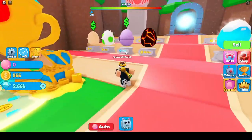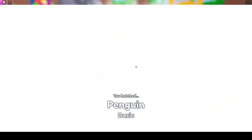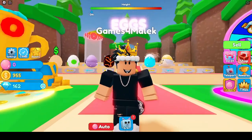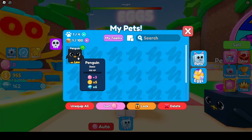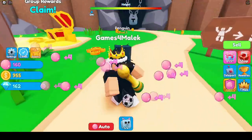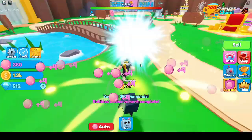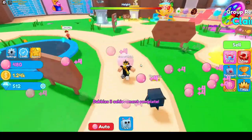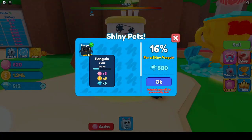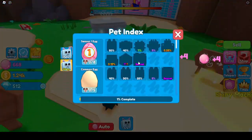Let's go ahead and sell our bubbles. We got 955 coins, so we can buy either this egg or that egg. Since I got 2000 diamonds, maybe this egg will give us a boost. We got an achievement - 350 diamonds. There's also a shiny machine where you make shinies, and secret pets too.